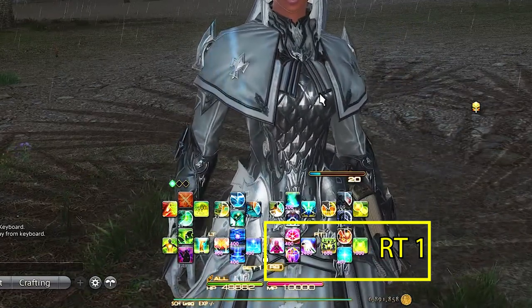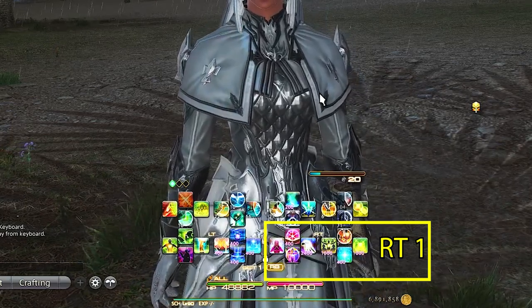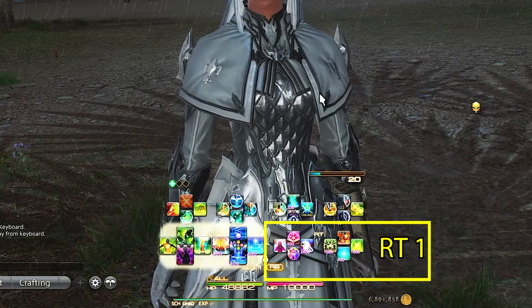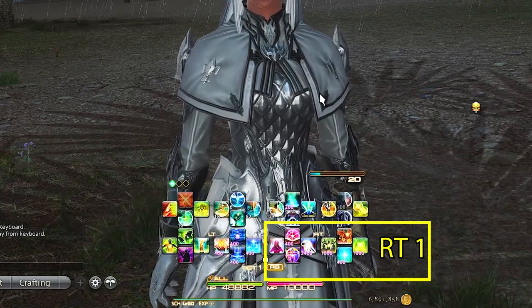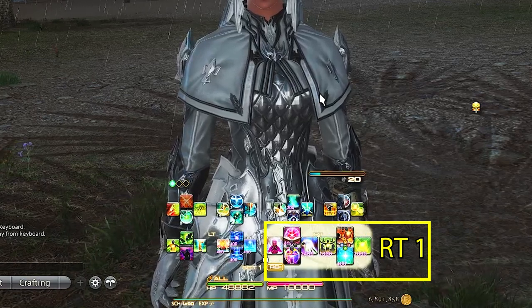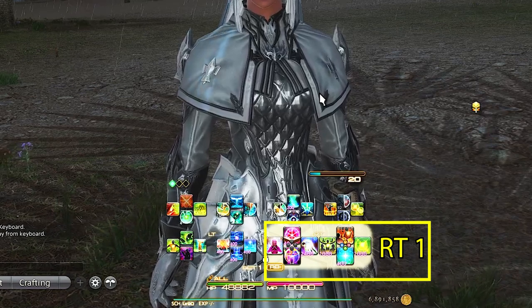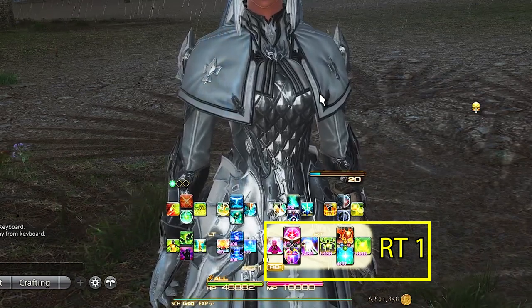We have Physick, Adloquium, Resurrection, and Succor. Physick, Adlo, and Succor are here as they are the main GCD heals. If you are at level 90 then you can put Resurrection here as it's very important and crits a few of our abilities. If you are below level 90, then you can put Emergency Tactics here for any additional healing you might need in earlier level dungeons.